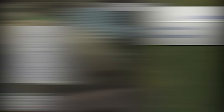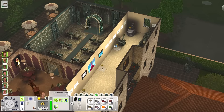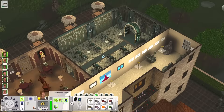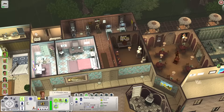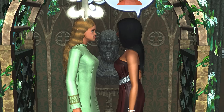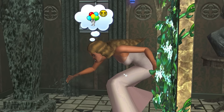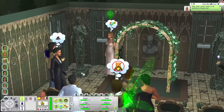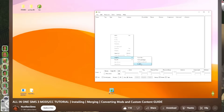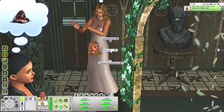The last thing I'll mention that I've heard can be very useful in reducing load times — though for full transparency I have not done this myself — is merging all of your CC. If you're experiencing super long load times, anything longer than like 10 minutes, then perhaps merging all your custom content will help. There is a program called S3PE that can be used to quickly and easily merge your custom content. I'll link a YouTube video below to help with that. The ultimate goal is to reduce the file sizes, which in turn should improve your game's overall performance.